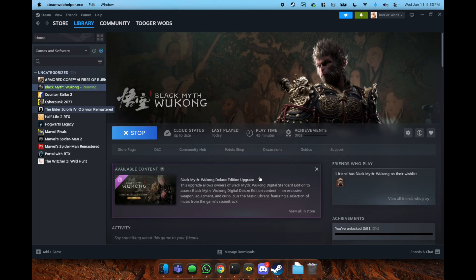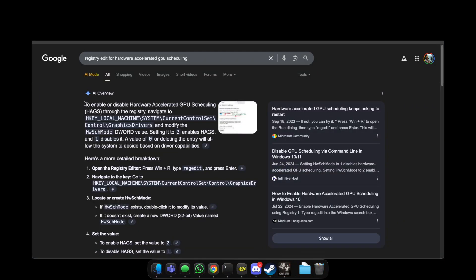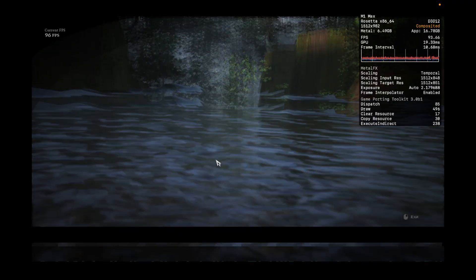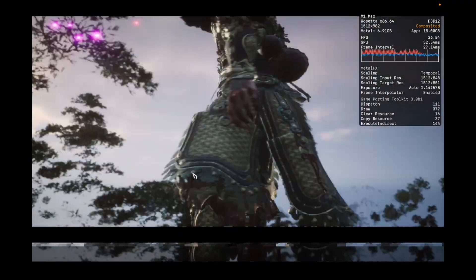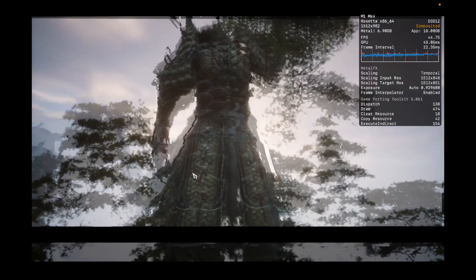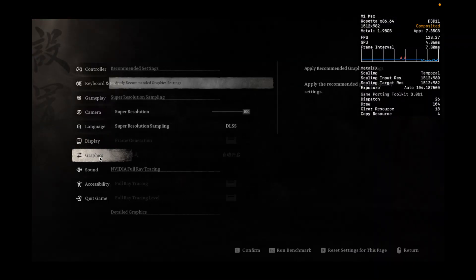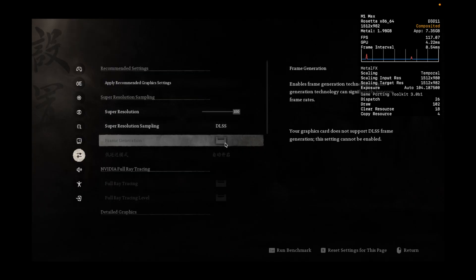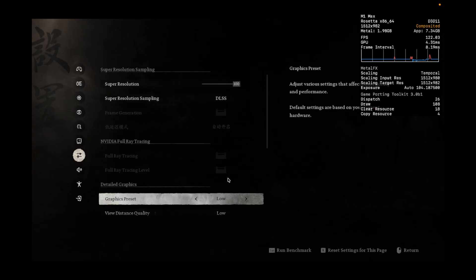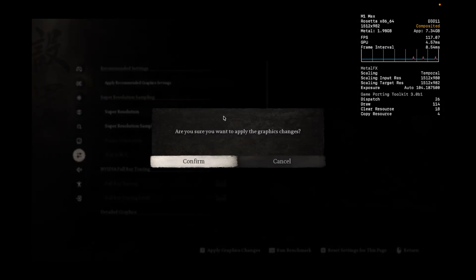For Black Myth, I was able to enable Frame Gen by doing a registry edit change. Additionally, I changed the Wine setting to be Windows 11. Though I got it to work, you have graphical glitches in the benchmark and in the game that make it unplayable. I did find out that if you use DirectX 11, you fix the missing graphic textures, and I test out the DLSS settings without Frame Gen.